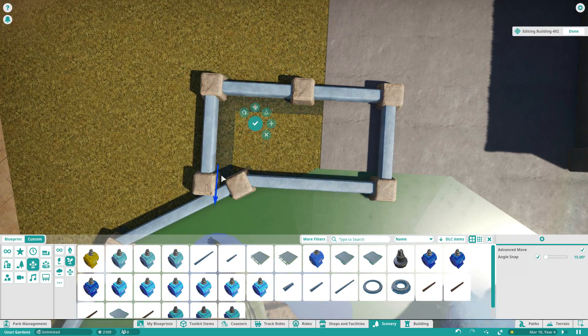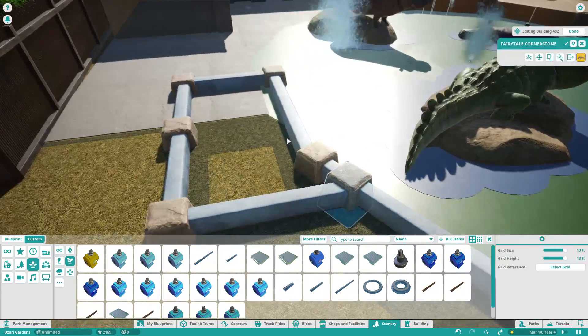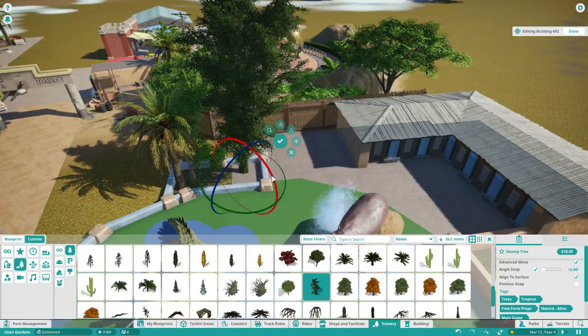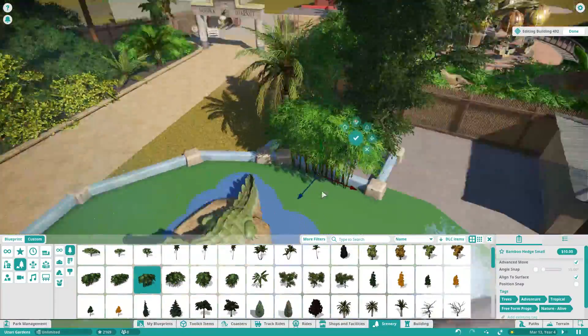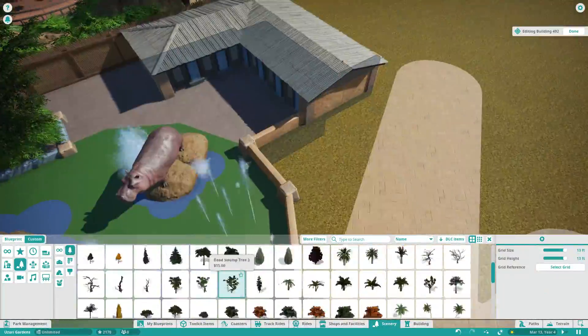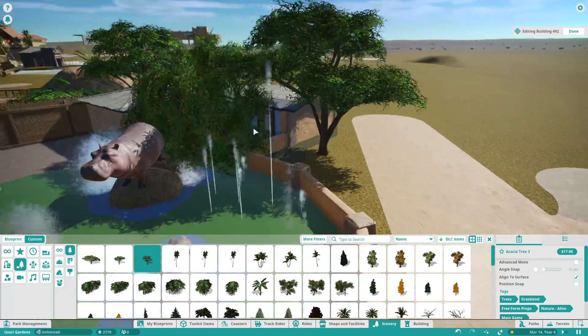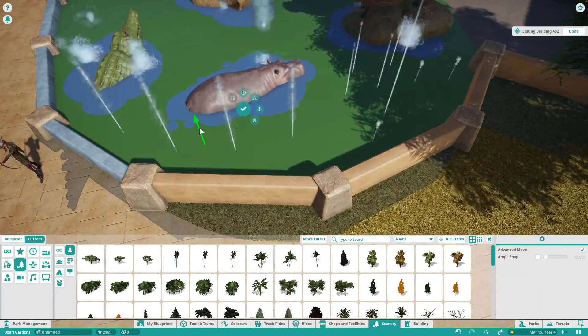I thought having the alligator spit water would be fun. The hard thing was figuring out how to merge it into what's already there — making it look built into the area without it sticking out was a challenge.